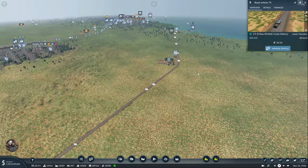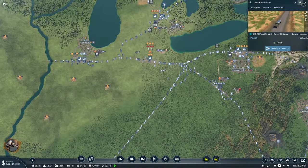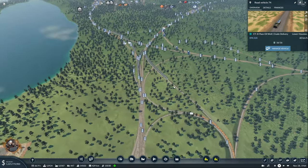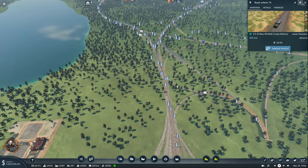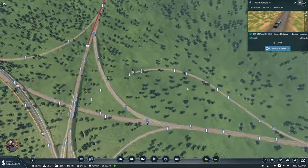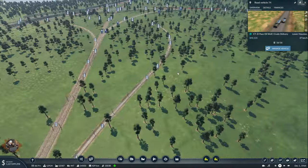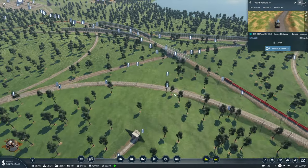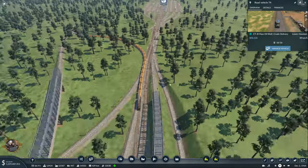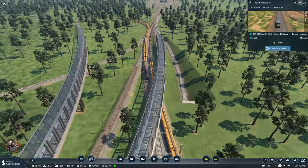Now a few things to show you before we start with the projects for today. I have made a few changes to this huge setup here. You will notice that we have a tunnel now — this tunnel comes from the main line, takes a right and goes under everything and joins over here, where we also have this bridge which I have changed the type of, but it's pretty much the same.